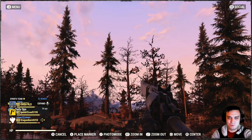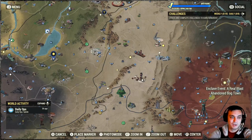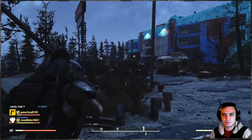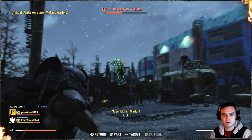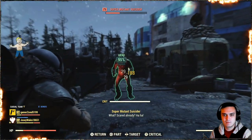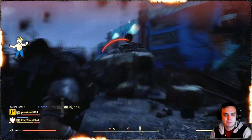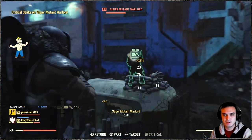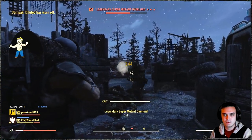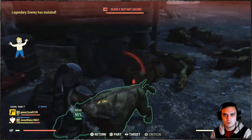Alright, next target: super mutants. The reason why I decided not to do sneak is because sneak gets you really decent damage, but I'm trying to find guns that perform well at Daily Ops, and in Daily Ops you can't sneak because sneaking doesn't work there. Something is definitely wrong with the server — there's a Nocturnal Gamma Gun; look at that, that's stupid.